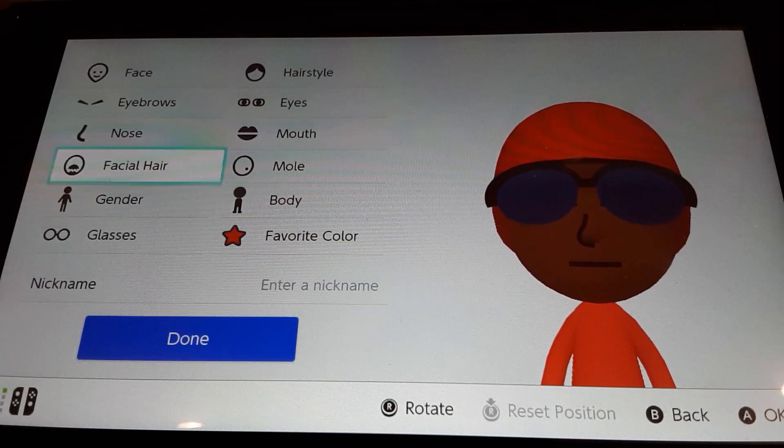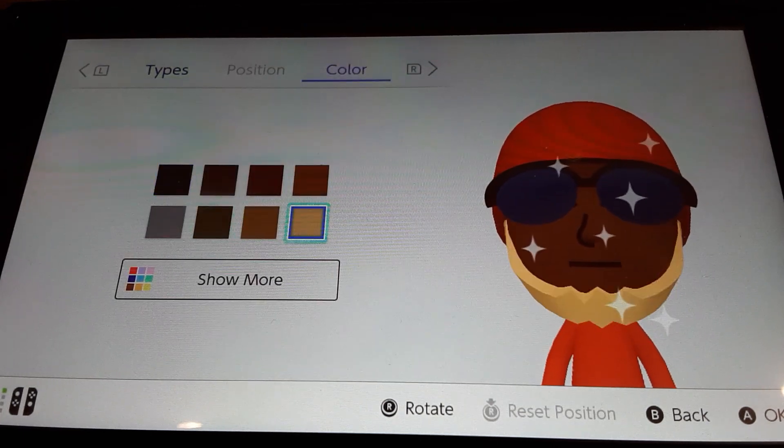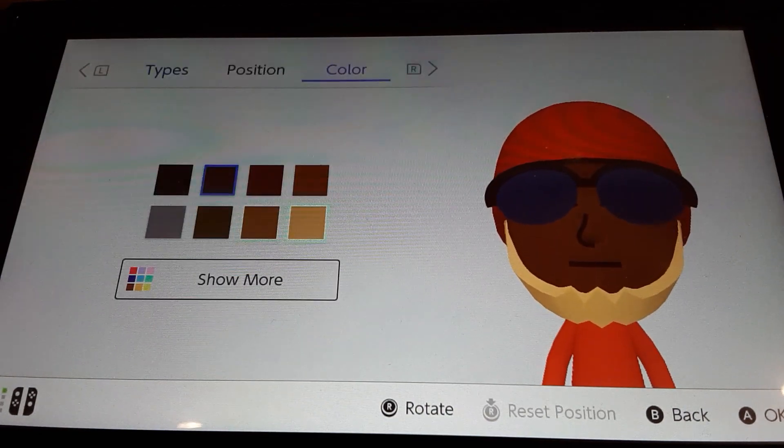For the facial hair, give him this beard. Make the color blonde, like this color. For the eyebrows, use the same color as the beard.